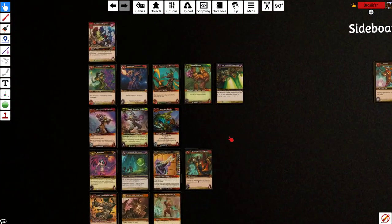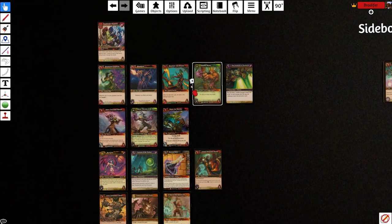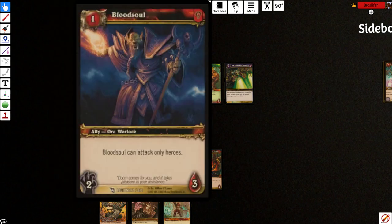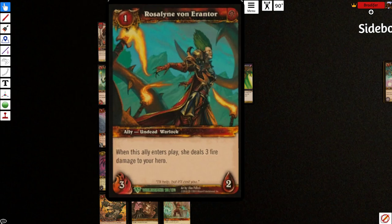Let's get back to the core of the deck. We've got a lot of 1-drops here — four of each. So Broderick, just a good little 1-drop. He's going to give you a hero assault 1 when he dies, so you can continue to pressure your opponent or just help clear off opposing allies. Bloodsoul, just a 1-drop 2/3. You can only attack heroes — he's just efficient and a warlock. This creature actually shoots you for 3 when it comes into play because it's very efficient. This one has the choice of attacking allies.